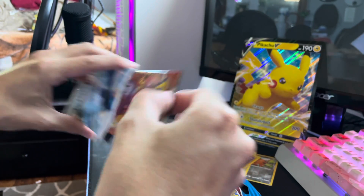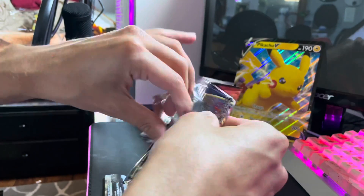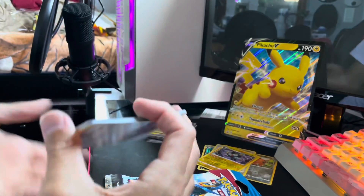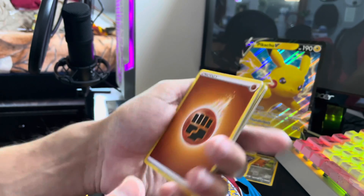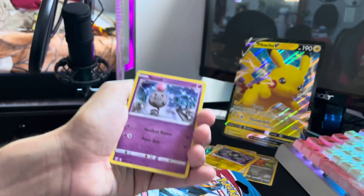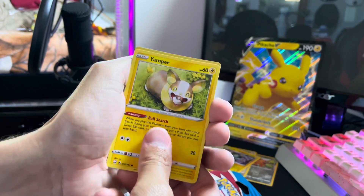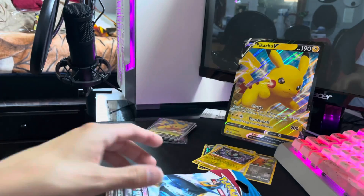Let's break into one Battle Styles pack. Maybe we can get lucky and pull that alternate art Tyranitar — that would be amazing. Four to the front: Fighting Energy, Bruxish, Carnivine, a really messed-up Mawile, cute little Spoink, Galarian Mr. Mime, Scatterbug, Yamper, a Glyscar. And nothing on the rare slot — Jellicent on the back.